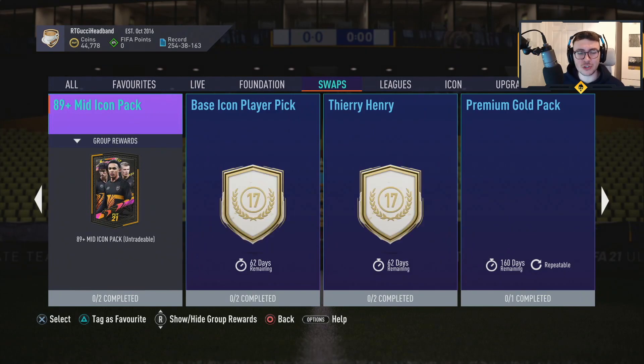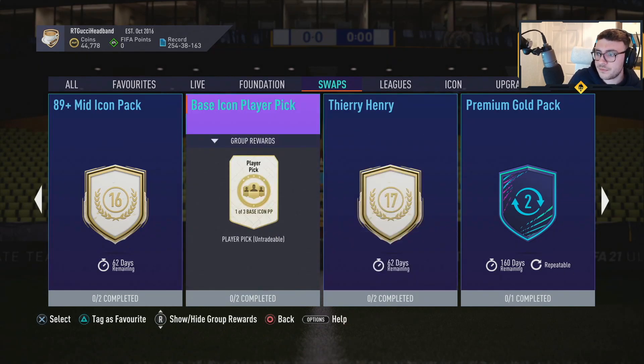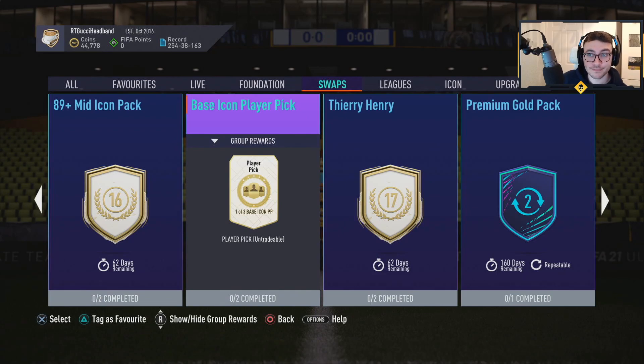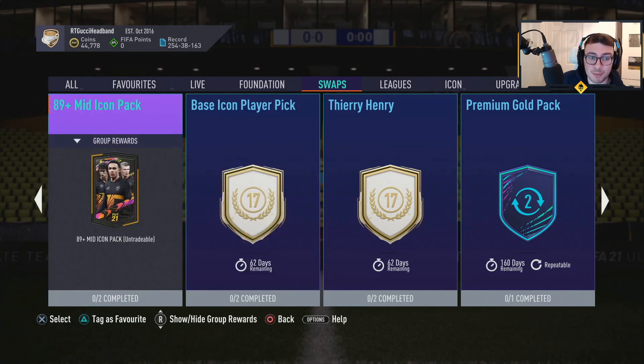I'm not too sure that any of these players are worth doing. Thierry Henry at 17 — is that even his prime? As far as I'm aware, that's his mid. Mid Thierry Henry is going to cost you a million coins or more. The best player they have in here costs a million. This is a real dropping the ball for me, honestly. Mid Suka is going to cost 500K. I'd stay away from the players. A base icon player pick — you get a one-in-three chance, that's not so bad — but for 17 tokens?